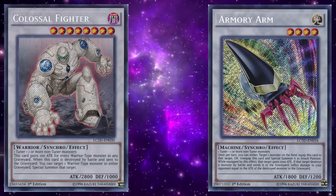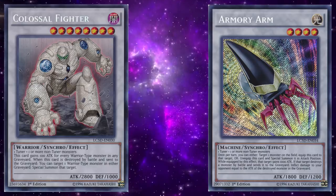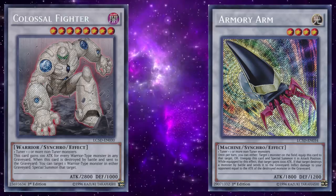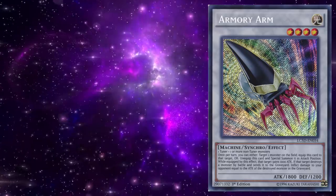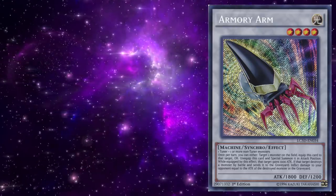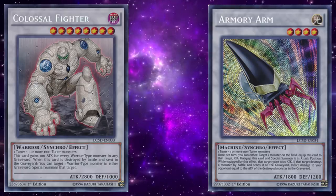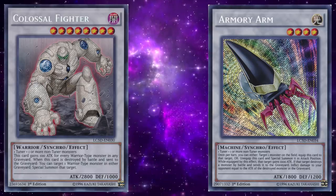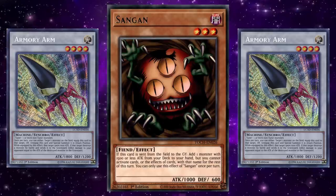If your opponent controls a monster in attack position, you can equip the Armory Arm to their monster, increasing its attack points by a thousand — ideally above that of the Colossal Fighter. The idea is to make the opponent's monster have more attack power, because then Armory Arm has a second effect where it burns your opponent equal to the attack points of the monster the equipped monster destroyed in battle. When you crash your Colossal Fighter into your opponent's monster equipped with Armory Arm, your opponent takes 2800 damage, and Colossal Fighter revives itself from its own effect. Repeat the process two more times to total 8400 damage and win the game.